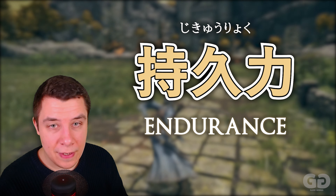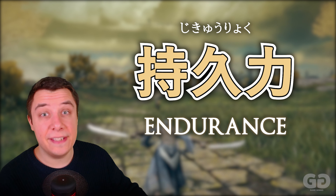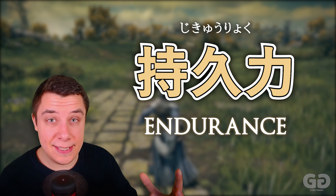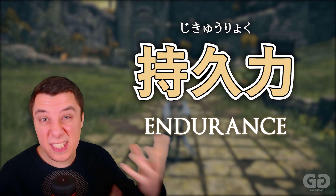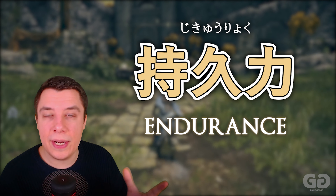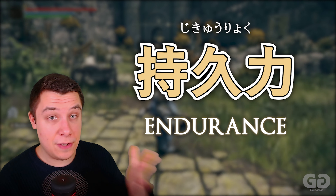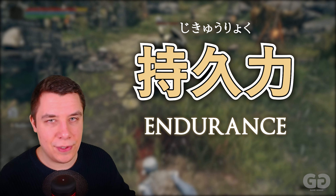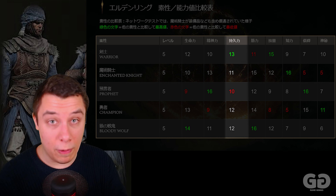The next stat is Jikkyuu Ryoku — your endurance or stamina. This is the stat you want to boost to have more stamina. Whenever you attack, run, or block, it uses some of your Jikkyuu Ryoku. The class that has the most Jikkyuu Ryoku at the beginning is the warrior, Kenshi.